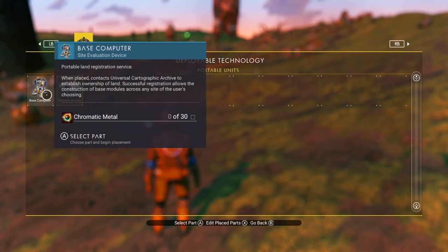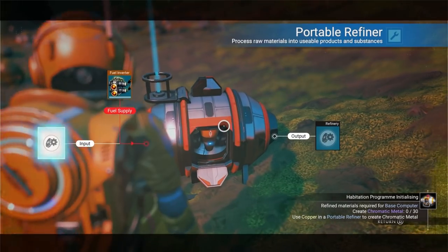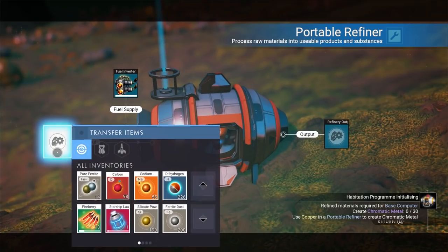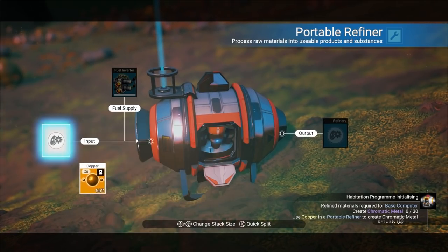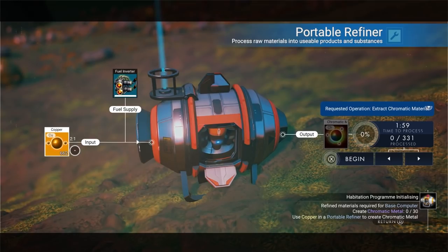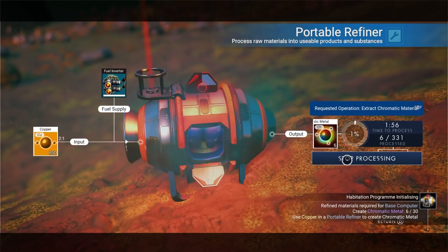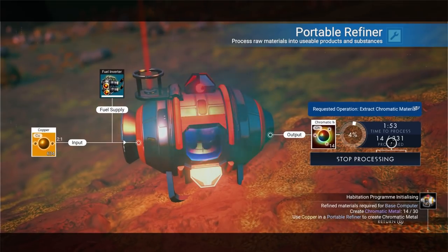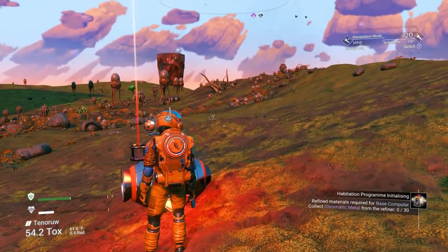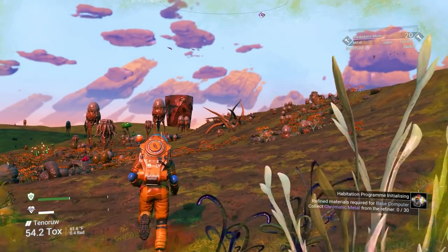Going into the refiner menu, put some fuel in first - drop 100 carbon in. Then put copper in as input. The small number tells you it takes two copper to make one chromatic metal. Let's use all of this copper. Keep in mind it's going to take about two minutes to convert - we're turning 600 copper into 300 chromatic metal. While we wait, there are different animals like those tentacles coming out of the ground. You can actually scan them and make money!